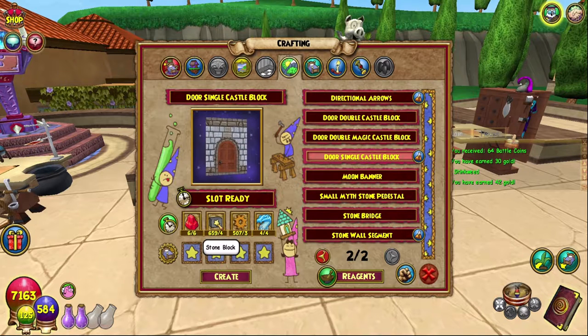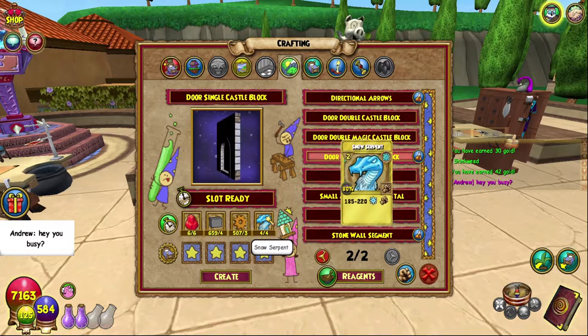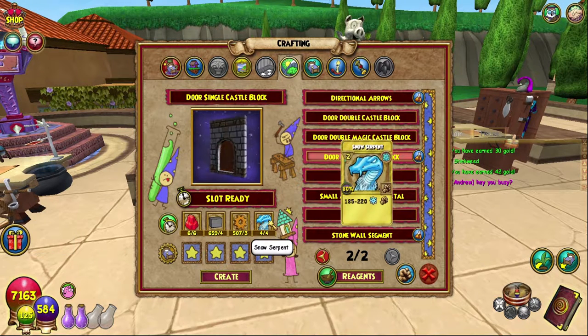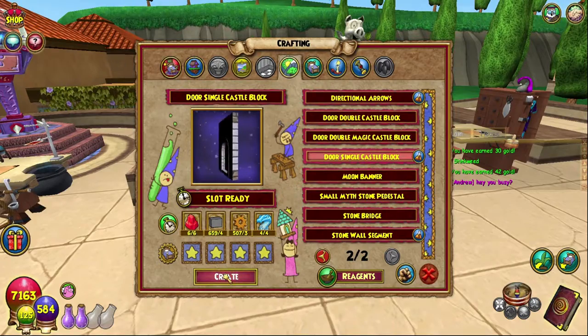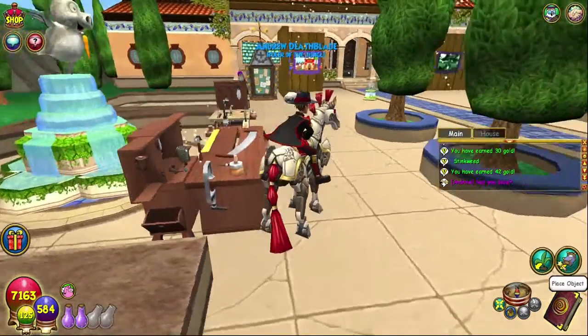Bronze gear: you can get them in the bazaar, you can transmute them, or you can get them from drops from mobs and stuff. And then Snow Serpent TCs — you can go to Herald Argleston or the bazaar, they both sell them. I think there's also an NPC in Croquetopia who sells them as well.